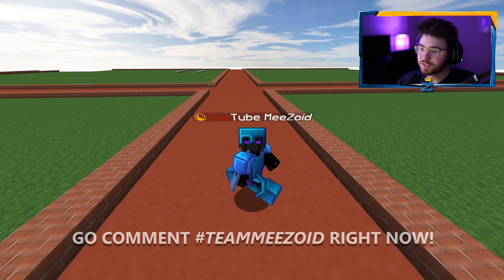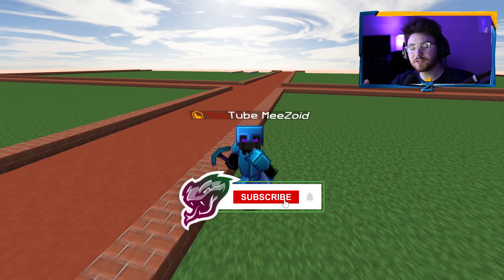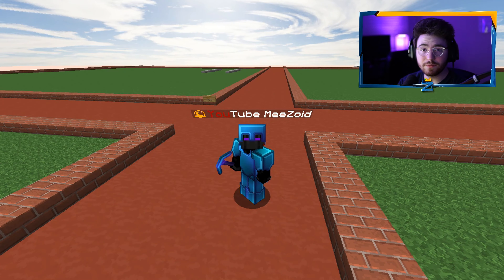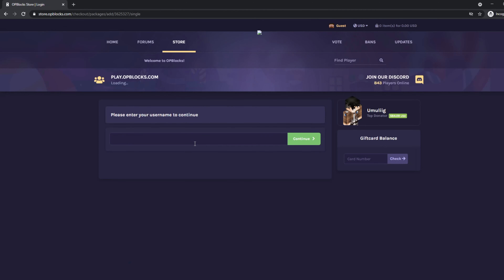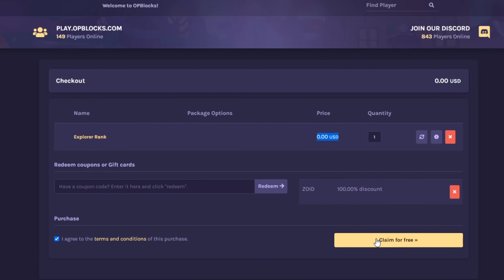We're gonna be doing tons of progress today, starting off with a new unique feature called dungeons on OP Blocks. Go ahead and leave a like down below. If you guys are unfamiliar with a versus series, it basically means me and Hate are competing to see who makes the most progress - our level, prestige, pickaxe enchants, money, tokens, all that stuff. Also, you can redeem a free rank on OP Blocks right now - go to store.opblocks.com and use code zoid for the explorer rank. There's a limited amount of uses so go do this right now.